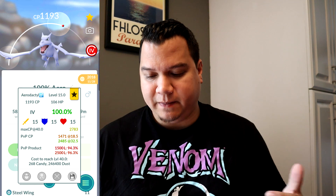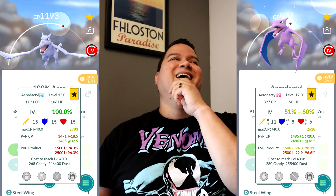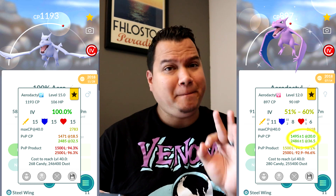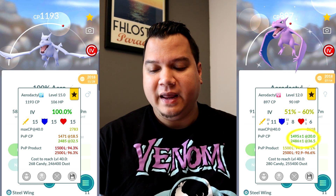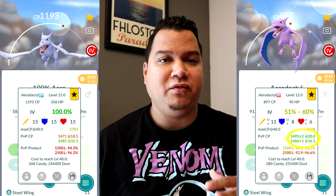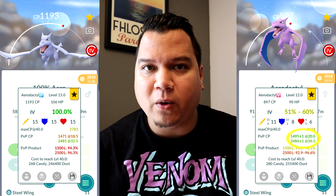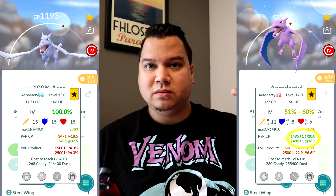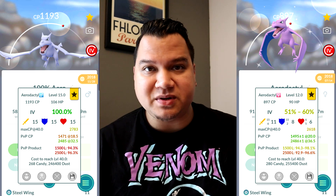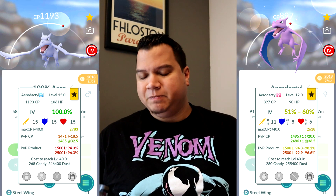Now let's look at the shiny Aerodactyl — yes, I am flexing. The shiny is only 51 to 60% IV, not great at all. But look at the PvP CP: it gets to 1495, just 5 CP away from the 1500 Great League cap, and it reaches level 20. It has three or four more power-ups than the perfect one, so that ~55% shiny is actually better for PvP.